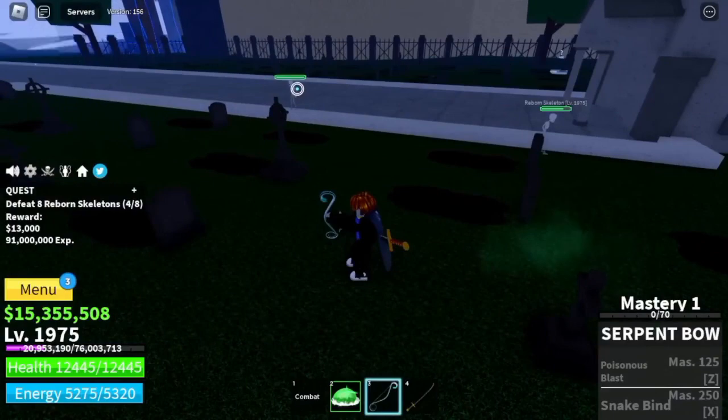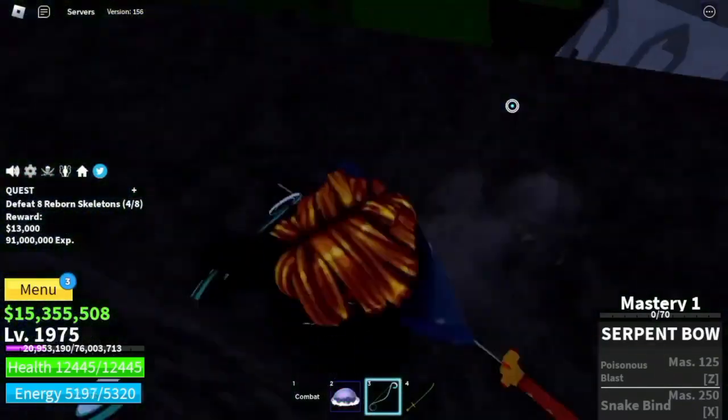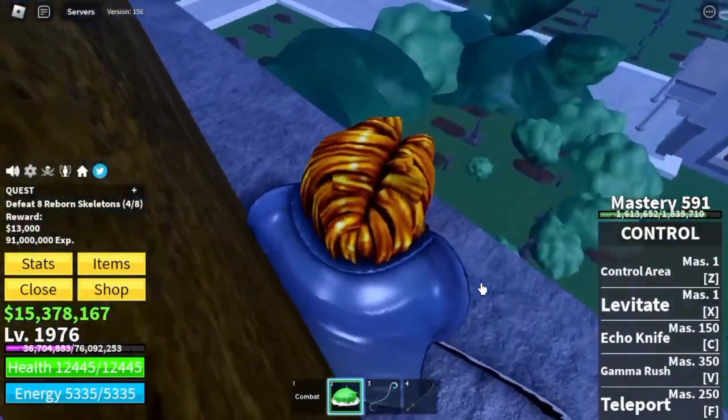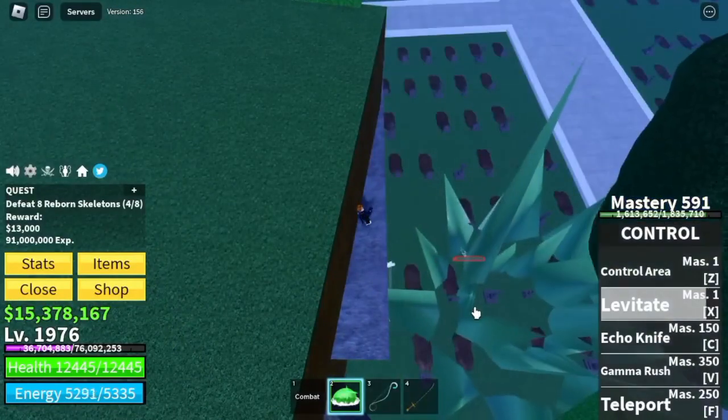Next up, Haunted Castle. Target: Reborn Skeletons. Strategy: high ground. Lure 4, jump up — just use your X skill. They will go back to where you are. Use your X skill again. Keep grinding here until level 2075.